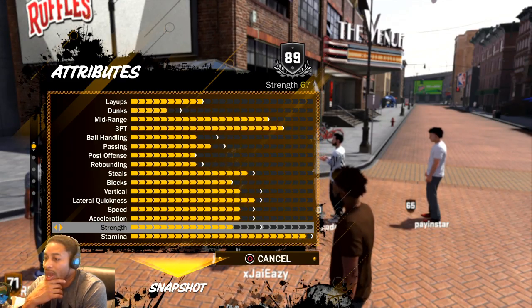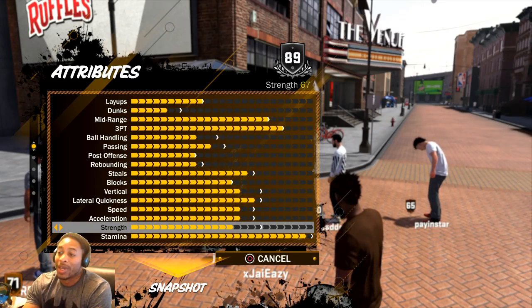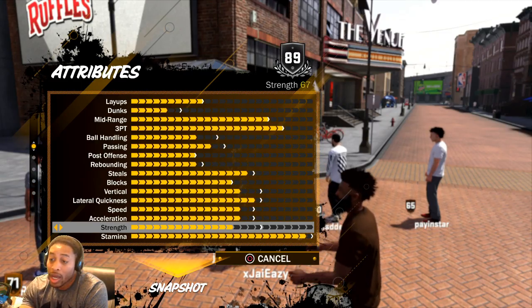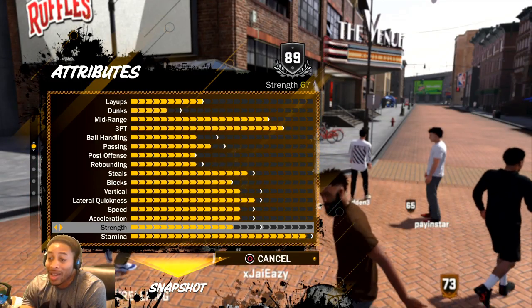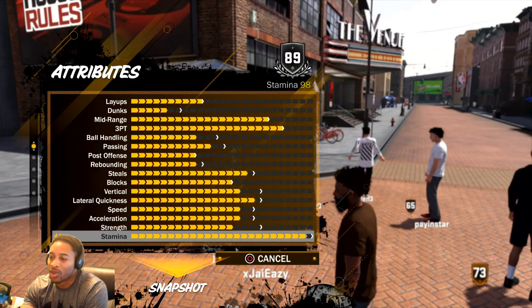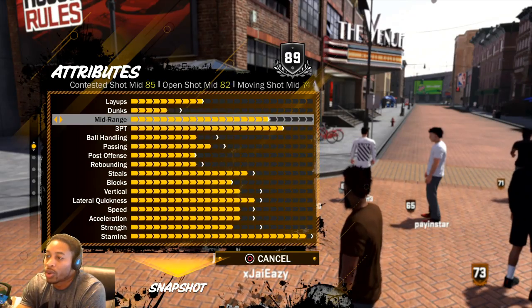I'm doing an actual test because I've been dunking on everybody, and every time I go into Gatorade I'm lifting weights. So I'm hoping I get strength and dunks in the next one — I'm trying to kind of see if you can control what you get. But that's all of my stuff, so we're just going to go through it again.